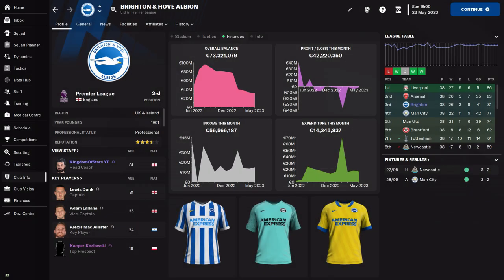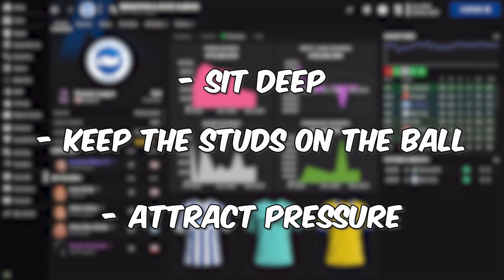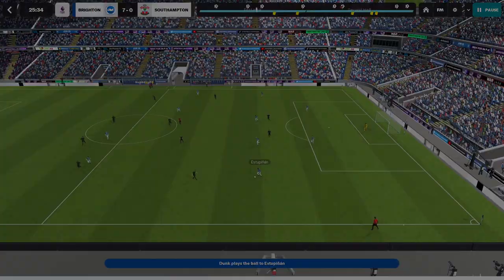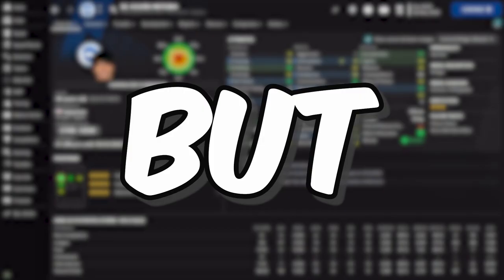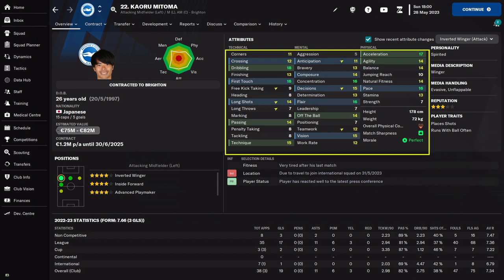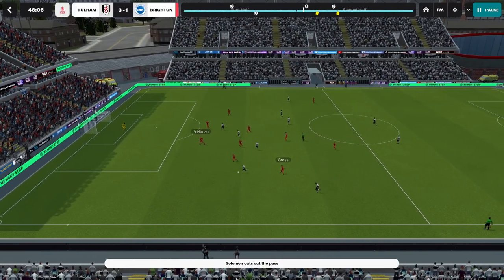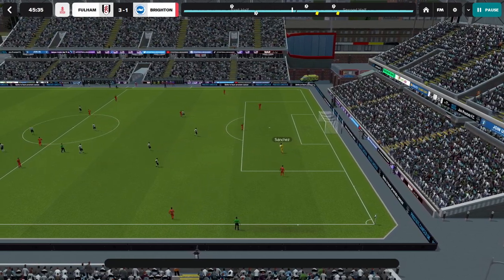Roberto De Zerbi likes his team to sit deep, keep the ball and attract opposition pressure. His players rarely pass the ball until the very last moment, so they need to be composed, focus very well and find the best solution. Before we go to the tactic, we need to consider some of the attributes the players need to perform it, because if your players don't have high ratings for these three attributes, they will buckle under pressure, as by keeping possession of the ball the opponent will hardly have any other choice than to press.